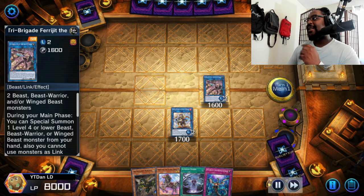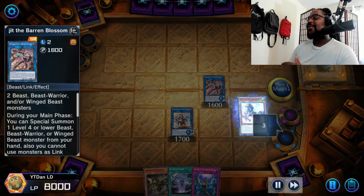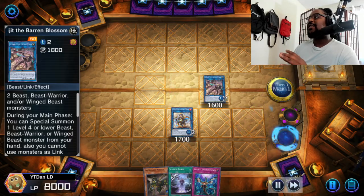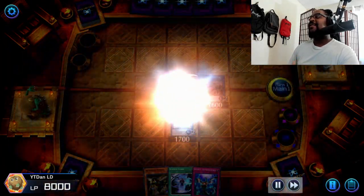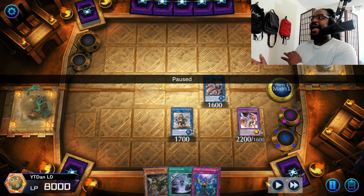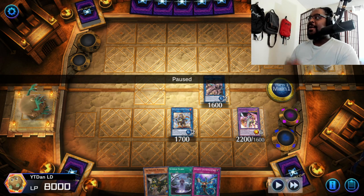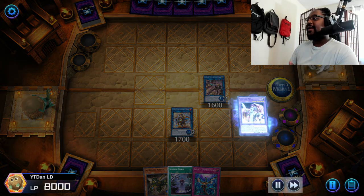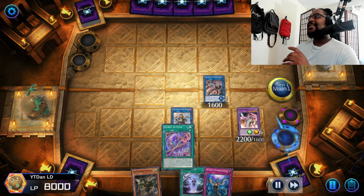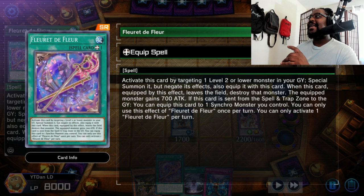Now we're going to summon out Horse of the Floral Knights, use the combo to grab Spear Holder, then use Horse of the Floral Knights to fusion summon. What I really love about this is it gives my opponent a lot of opportunities to do something, so anywhere along this combo I can stop and pivot into a smaller version. But the opponent doesn't have anything, so I get to go absolutely crazy right now. I'm going to use Centaur Mina's effect to bring back the Knight.